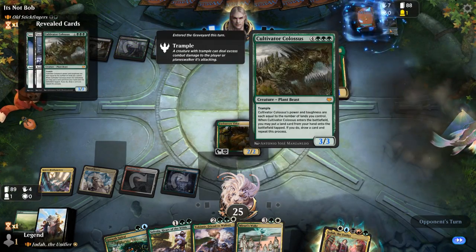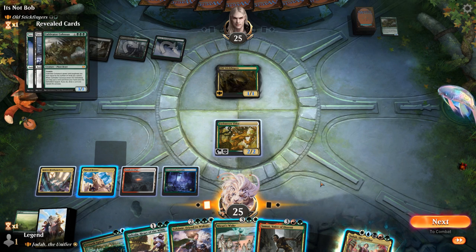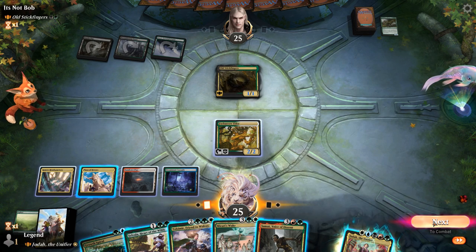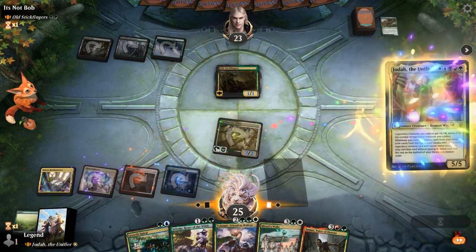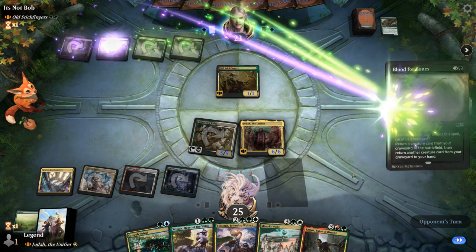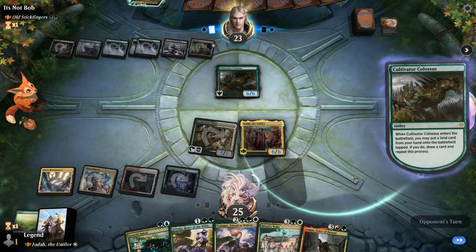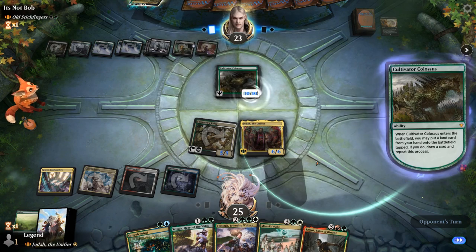There's Stickfingers with X equals one, putting in Cultivator Colossus — that's going to be their reanimation target, and that's going to hit us very hard. Elder can attack and then we can play Mirari's Wake and take it from there. Or we can just play Jodha right now, which may just be the preferred play. Next turn we can potentially play Mirari's Wake with Faber and still cast some stuff afterwards with double the mana. Do they have a four-mana reanimation spell? It's going to be Blood for Bones — no. Our opponent's probably playing a lot of lands here for Cultivator Colossus. We don't have an answer in hand, so we'll have to cascade into one.